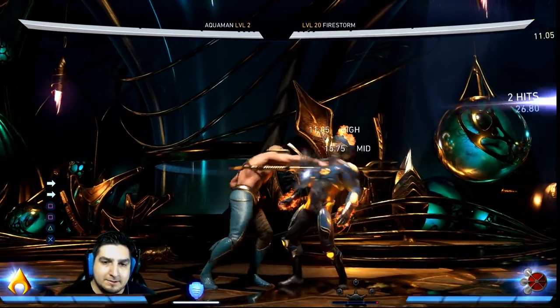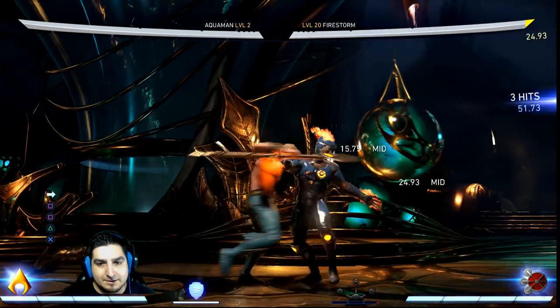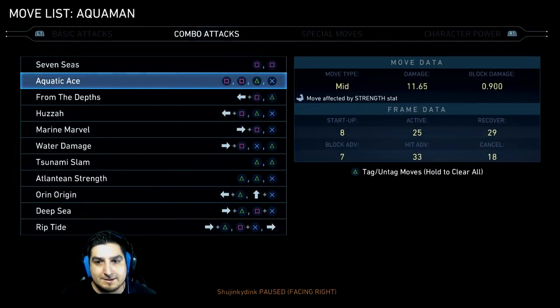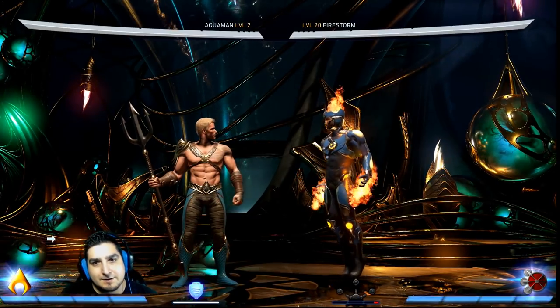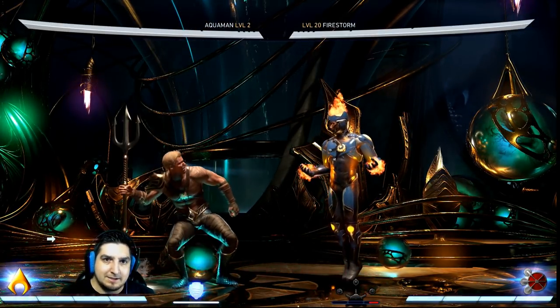The second string: a lot of top-level Aquaman players don't really use it, but you might encounter it with friends or online players. This string is extremely plus on block — I believe it's plus seven. But there is a gap before the last hit, so you can either meter burn back three it, or you can just backdash to get out of it.